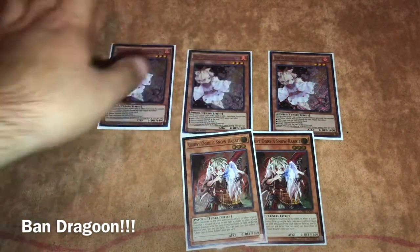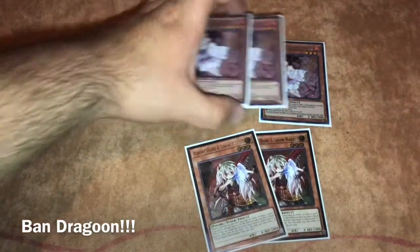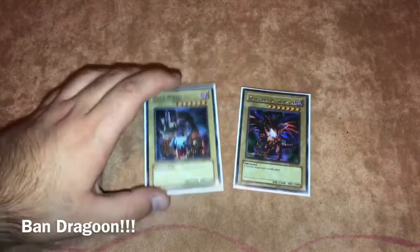I want to be able to stop opposing Orcust fusions. I play eight hand traps in total — you'll see Impermanence in the traps as well. For the necessary evil, we play Dark Magician and Red-Eyes, just for the Red-Eyes Fusion engine.